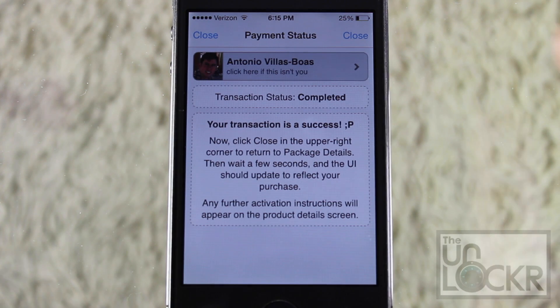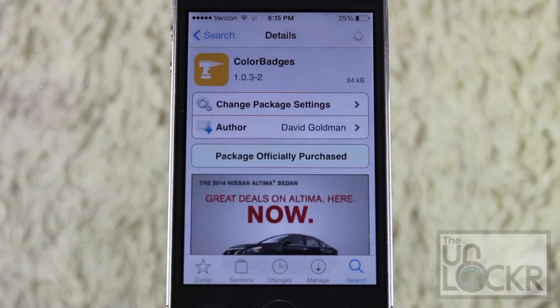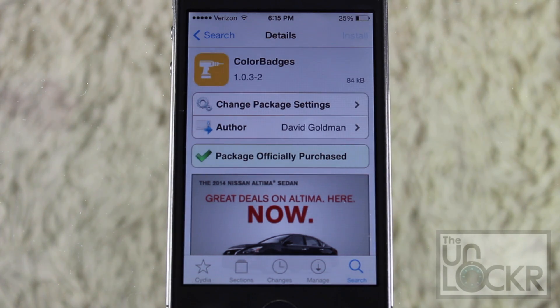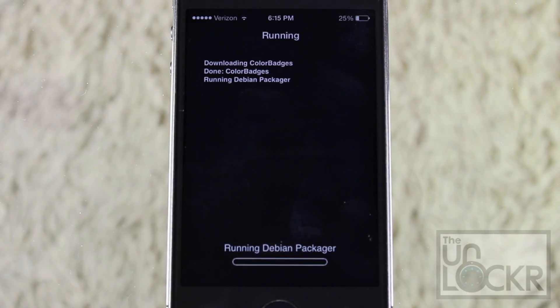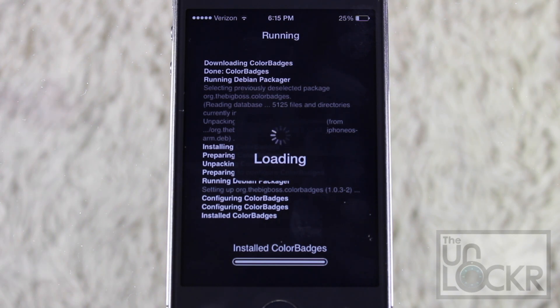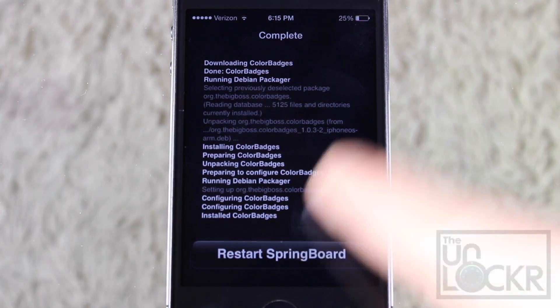Once you have purchased the tweak, go ahead and tap Close on the top right. And where it used to say Purchase, again on the top right, tap Install, and then Confirm. Wait for it to download and install on your phone. Once it's finished, just go ahead and tap Restart Springboard.